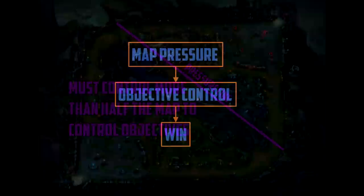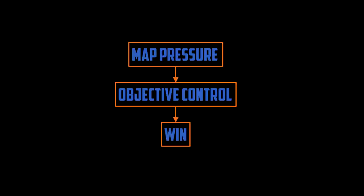Whichever team controls more than 50% of the map through the pressure line is said to have map pressure. They are the team on the offensive — the team setting the tempo of the game — and the other team is forced to react to them. Map pressure is what allows you to have objective control. Ideally, we want to maximize the amount of time our team has map pressure. That said, you can't have map pressure 100% of the time; there's an ebb and flow, and knowing when to relieve map pressure is just as important as knowing when to exert it.